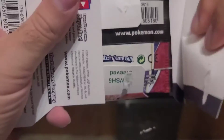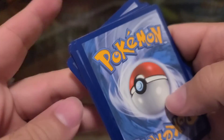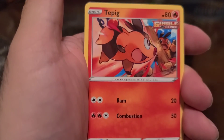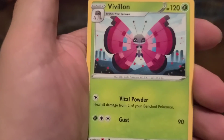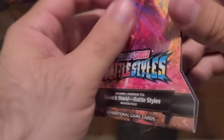Pack number three, Battle Styles coming in. Gliscor, Urn of Vitality, Spewpa, Gliscor, Tepig, Pachirisu, Mienfoo, Baltoy, Galarian Mr. Mime, Tower of Waters, and behind that — Pavilion. I do like that card. That is pretty nice.